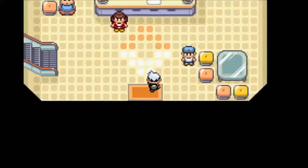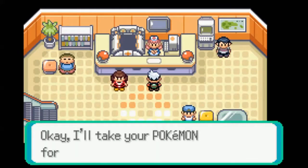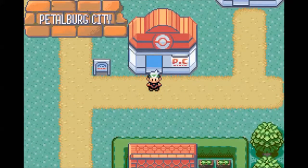Alright, so that gym badge went pretty well. Did not lose anybody, and I really got kind of lucky there that on the first turn I didn't go for just an Iron Tail on Slaking, because I think its Counter would have just straight up killed me. Anyway, that was good. Got the badge, and now that we have Surf we can cut through and go this way.